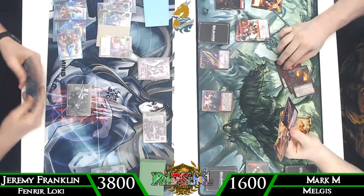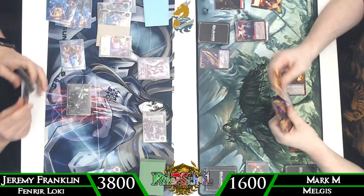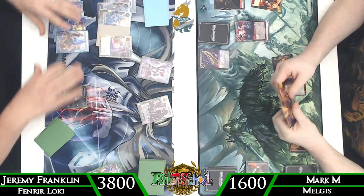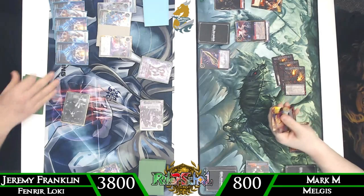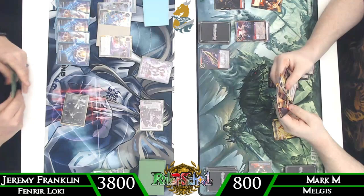Mark decides to play the Blazer targeting the Perfect Loki, so we awaken the Erendite to cancel the effect and destroy it, leaving him with just those two floating will. We mill a card and draw for turn — Mana Transmuter is practically worthless at this point since we have plenty of will. We're calling stone this turn anyway because we don't have another Perfect Loki in hand, so we mill it and draw something better. We swing in with Perfect Loki to take him down to eight.